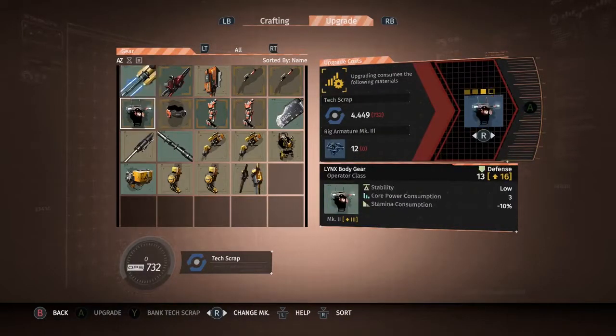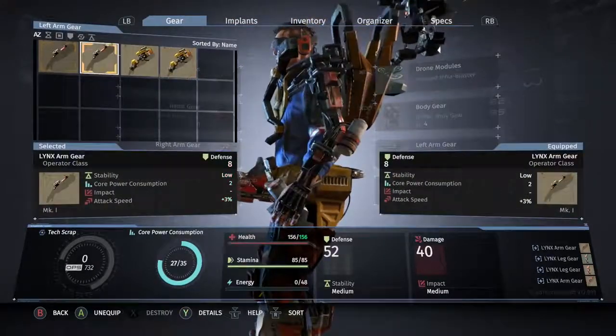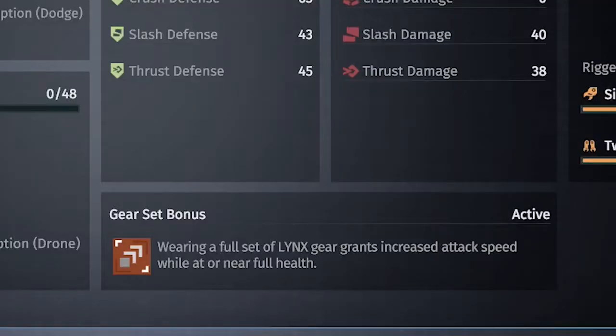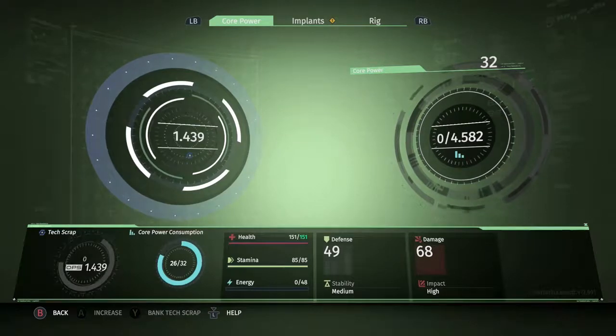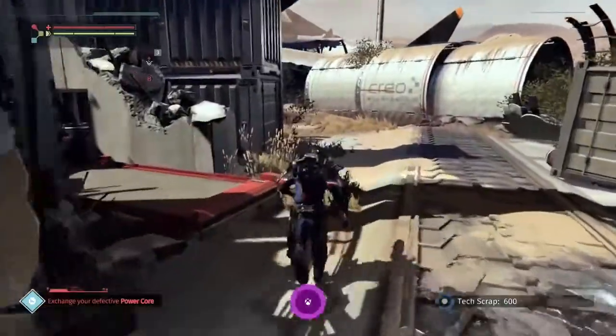Also, when changing up gear sets, be sure to stick with one type of armor set. It may seem ideal to mix and match, but each armor set has an ability bonus for wearing the full set. And be sure to bank your scrap, because if you die, you drop all of it. Then you'll have to run back to recover it — luckily, that's another achievement.